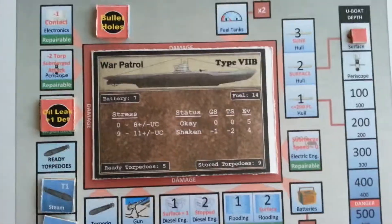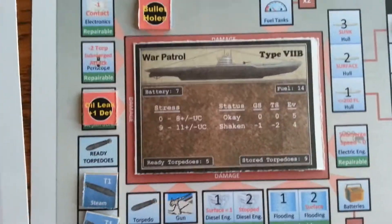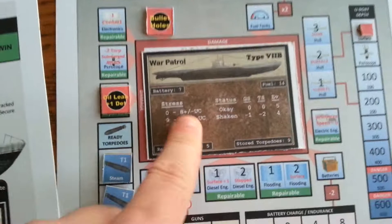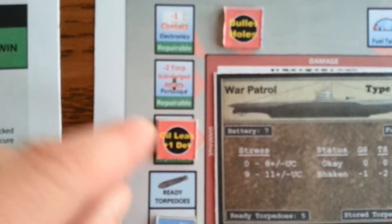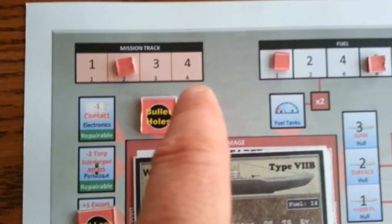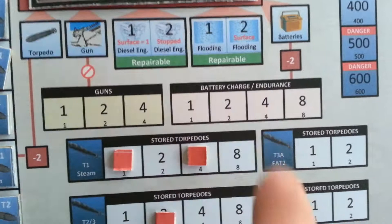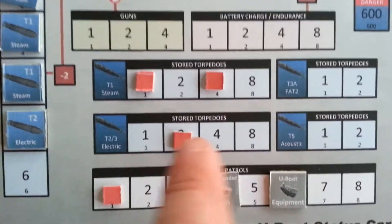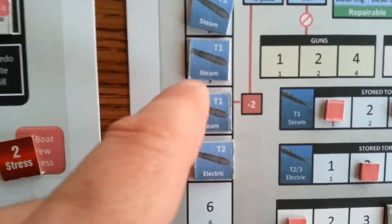On the tactical display you can see there are generic U-Boats: Type 2s B, C, D; Type 7s A, B, C, and D; and Type 9s A, B, C, and D. You put the appropriate U-Boat card here. There are stress values, so the U-Boat crew can get stressed as part of the damage chit draw. This U-Boat has an oil leak which causes a plus one detection roll, as well as some bullet holes from a surface escort ship. You also keep track of the mission turn, fuel, depth, damage, guns, current battery charge, and up to four different types of torpedoes stored. You also track the number of patrols performed for a campaign and which torpedoes are loaded in the torpedo tubes ready to fire.